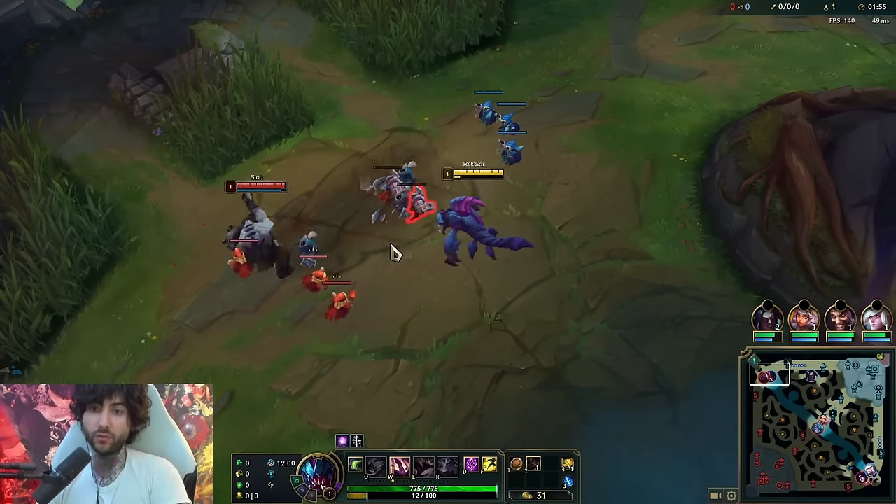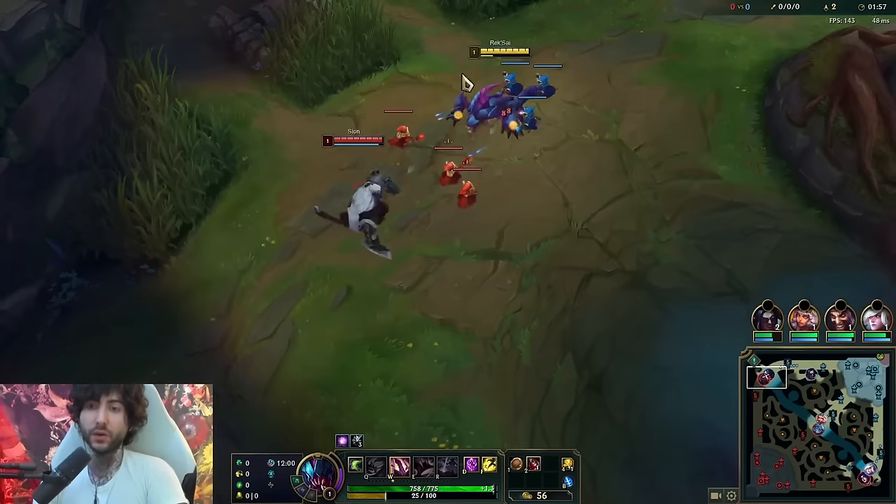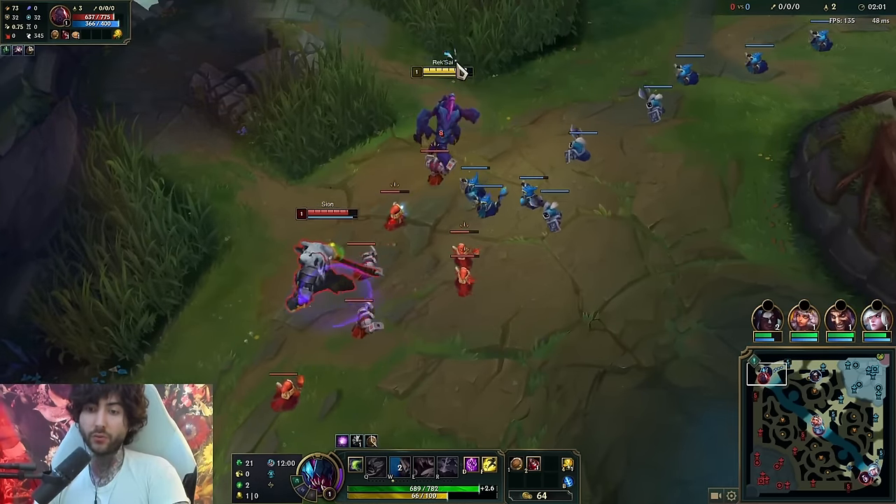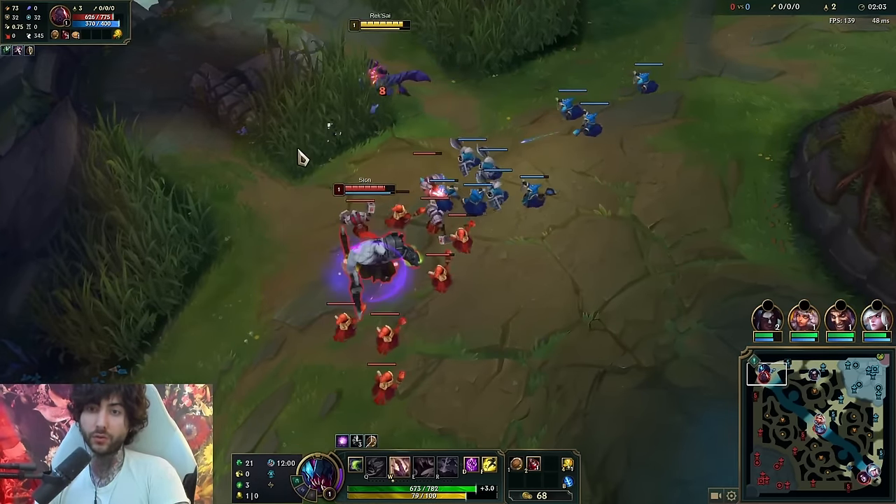We're just going to try to last hit and dodge anything. What we want to do with our playstyle is just stack Grasp and then go in for those auto trades - that's all we want to do. Go in, auto trade, non-stop regen and proc Grasp.